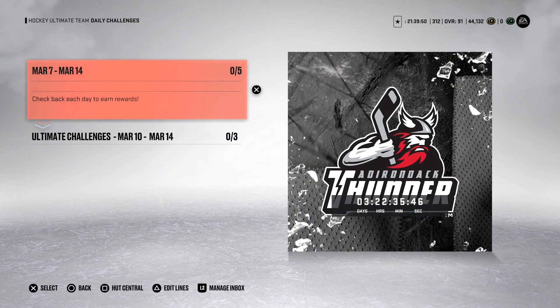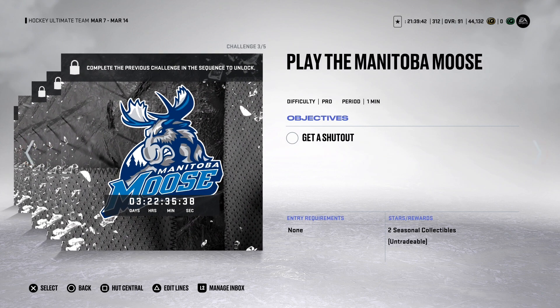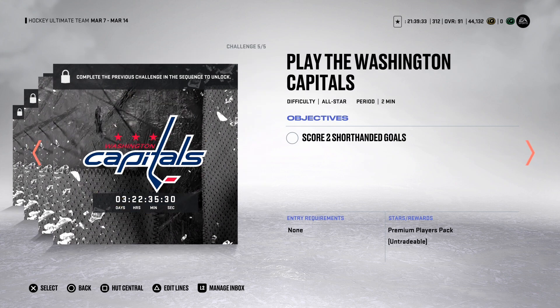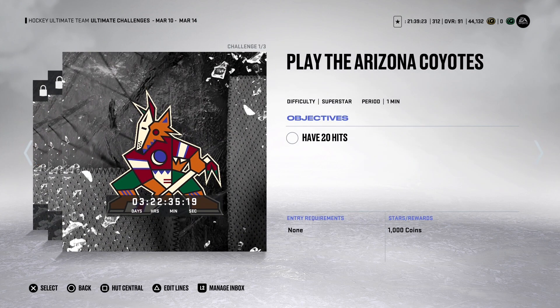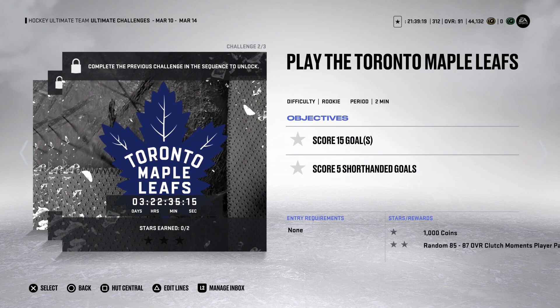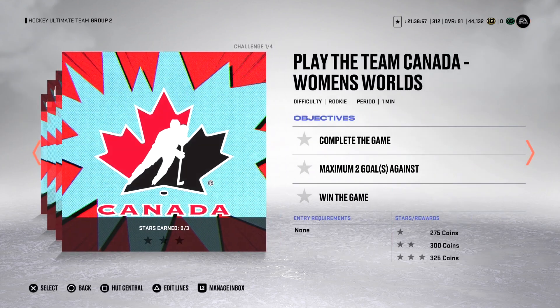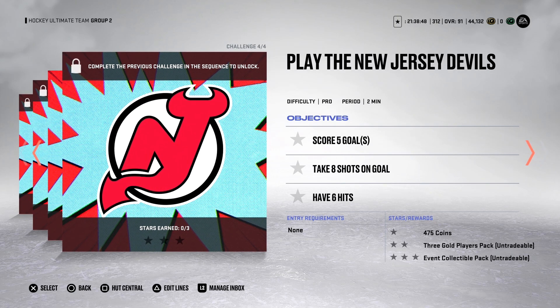Go to daily challenges. March 7th until March 14th, we have challenge one of five — 850 coins — two, 950 coins. Then challenge three of five gives you two seasonal collectibles. Challenge four of five gives three seasonals, and challenge five of five is two minutes with a premium players pack. Ultimate challenges: three of them, you get 1,000 coins each, another 1,000 with a random 85 to 87, and challenge three of three gives 3,000 coins with a power-up collectible pack. New Clutch Moment challenges group two: coins, more coins, challenge three of four is 450 coins with a seasonal and event collectible, and challenge four of four is 475 coins with a three-gold player pack and event collectible pack.